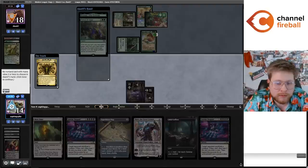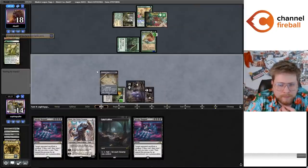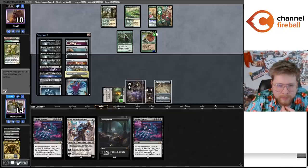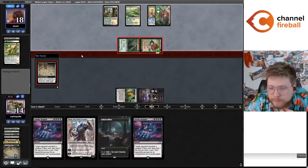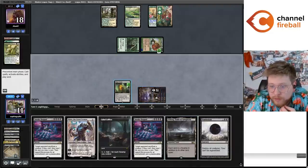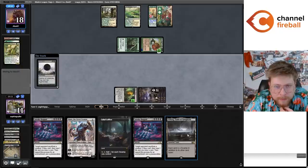Let's see how kind the top of their library is. Double check that I don't have outs — I'm pretty sure I don't. Yeah, Ballista doesn't do it, Worm Coil obviously doesn't do it. So I play Invoke Despair — they sacrifice the Utopia Sprawl and the Arbor Elf. Let's just go Damnation here then so they can't top deck Heliod. They may Boseiju my Urborg which would be fine because my Cabal Coffers would still make mana.